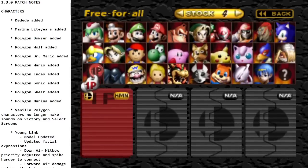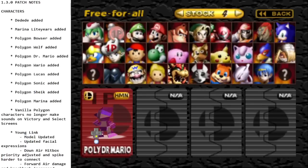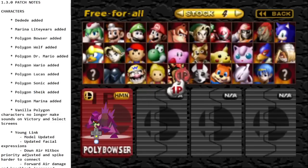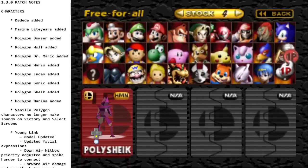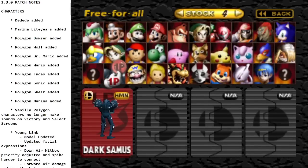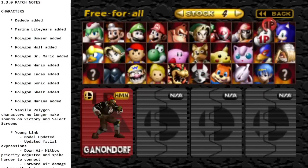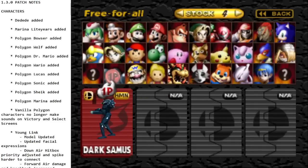But before we do, we got some new Polygon characters — not all of them. We got Dr. Mario, Wario, Lucas, Bowser, Wolf, Sheik, and Sonic. So no Young Link, no Dark Samus, no Conker, no Mewtwo, no Marth, Falco, or Ganon. We got a bunch of Polygon Remix characters, which is pretty cool.